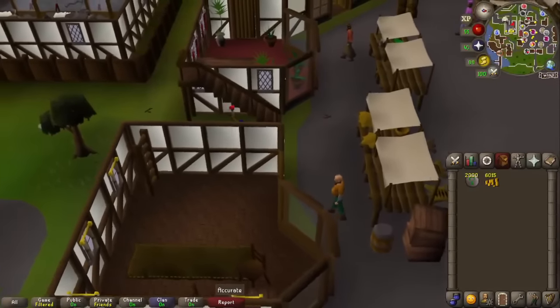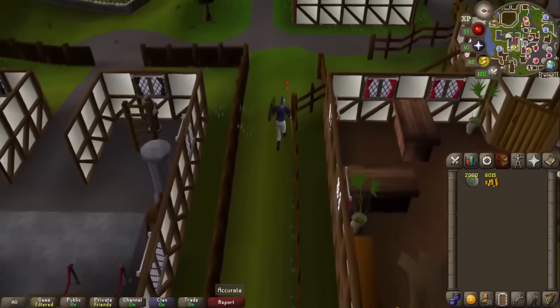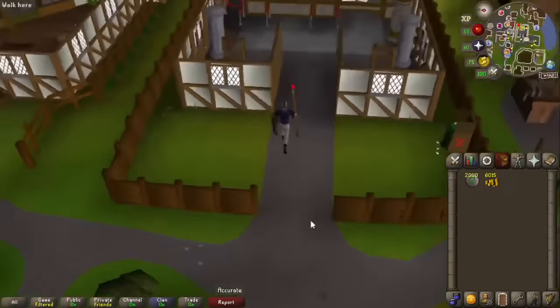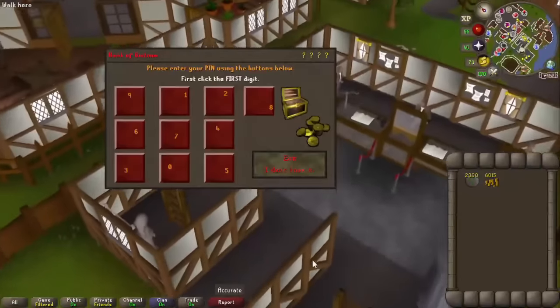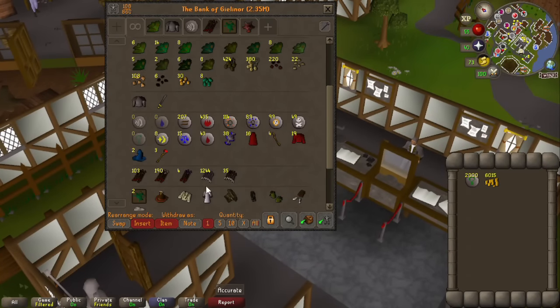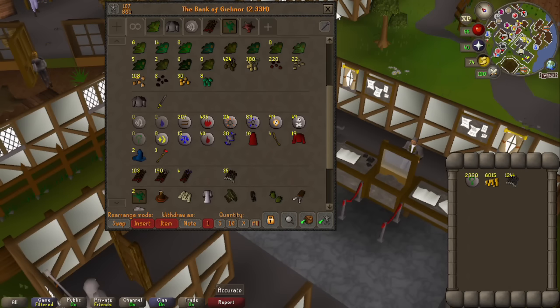We've got 2,000 nature runes — that's a decent enough amount to start us off with, and we need about 5,000 to get to 55 magic. But it's getting very boring just clicking one button for ages, so we're gonna go take on some imps, and I'll probably alch these iron bolts to be honest.